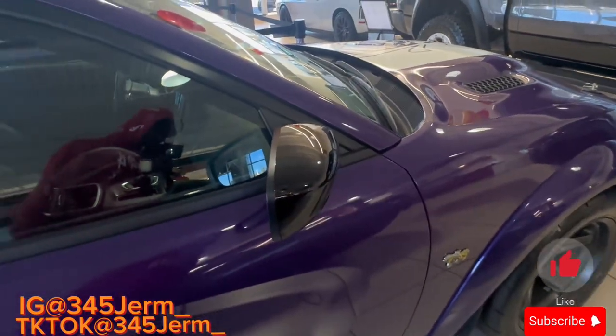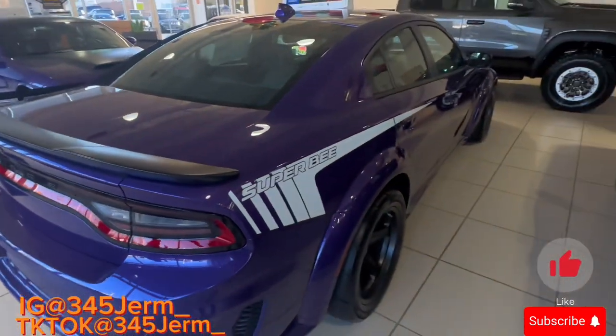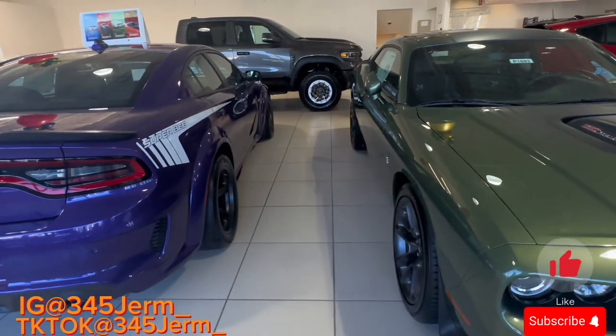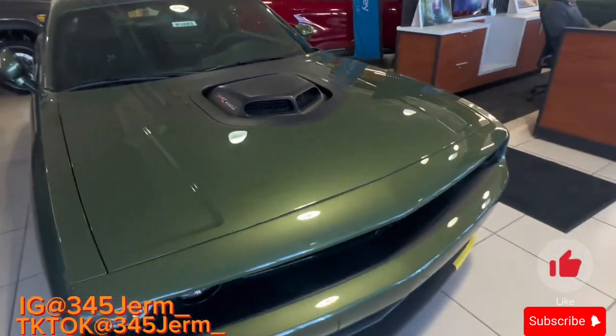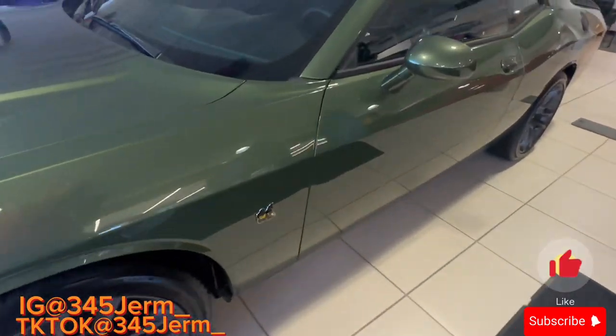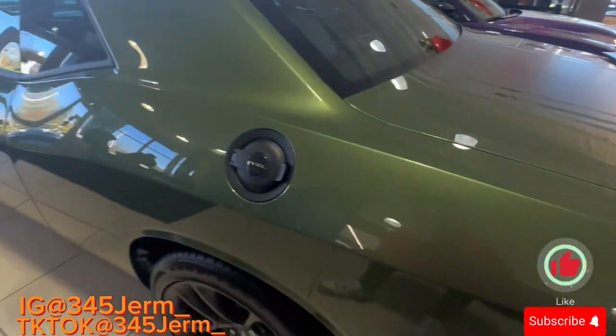We got the SuperBee decal right there, we got a glossy black one. We got a shaker 392 in F8 green — look clean, I ain't gonna lie. I'd probably get this one before I get that one, 'cause I like the shaker and it comes with the intake.